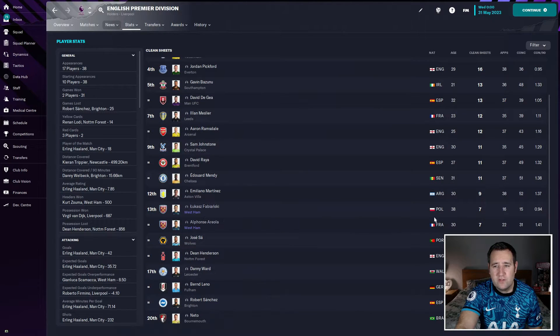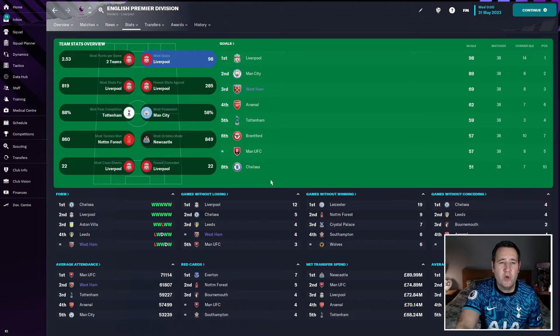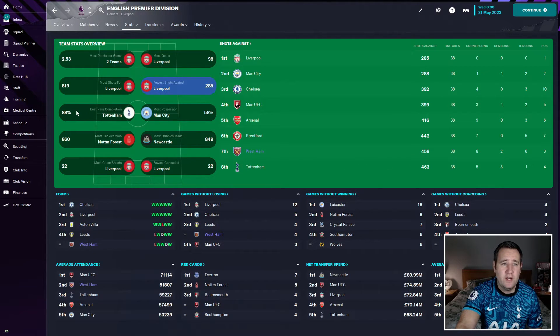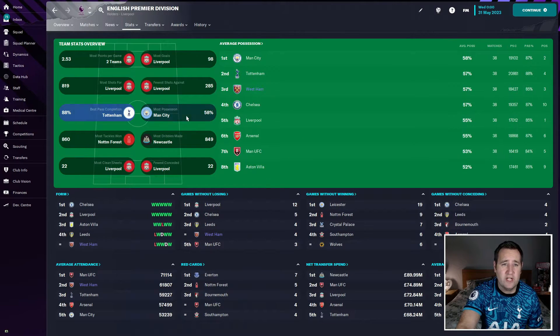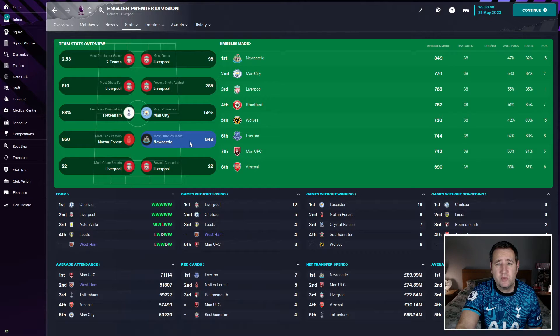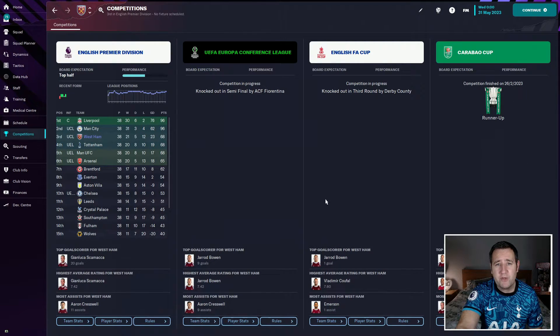Clean sheets: two goalkeepers with seven apiece, totalling 14 — joint second place. Most yellow cards: 13. Team stats show 1.79 points per game, 69 goals (3rd), 534 shots for (4th), 459 shots against (7th), 85% pass completion (7th), 57% possession (3rd), and 827 tackles won (5th). They conceded 46 goals, joint 7th fewest. Reaching the Carabao Cup final, the Europa Conference League semi-final, and finishing 3rd — 68 points feels a little low but it's a solid return.